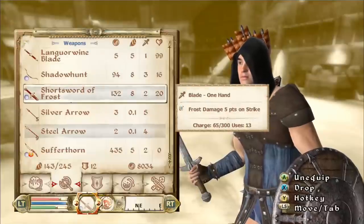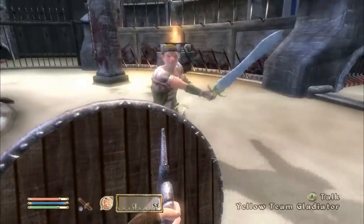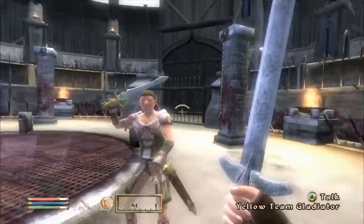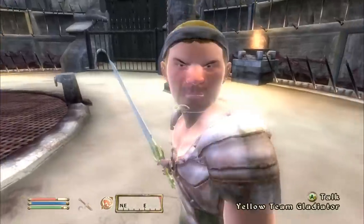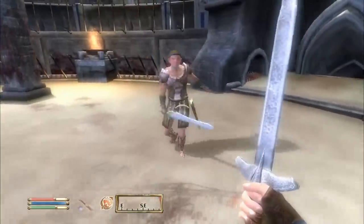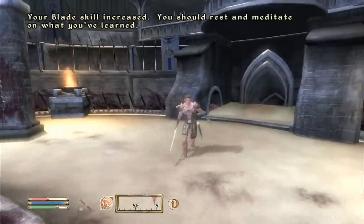The weapon is out of charge so let's equip the Short Sword of Frost with 13 charges. Let's see how much a power strike does — not that much. I think it's more economical to just slash away at this guy. Oh man, he's doing a lot of damage.